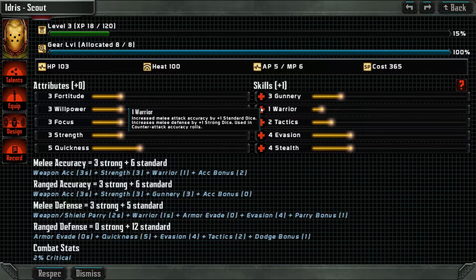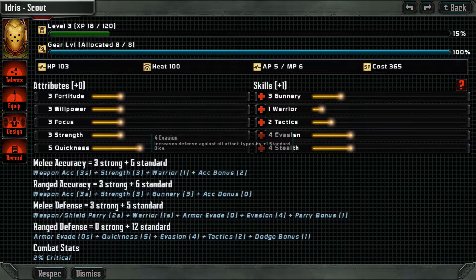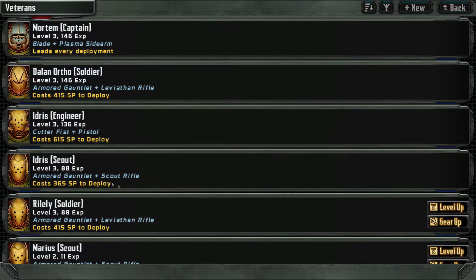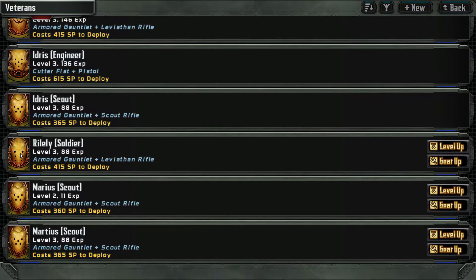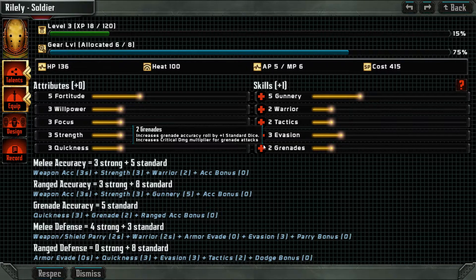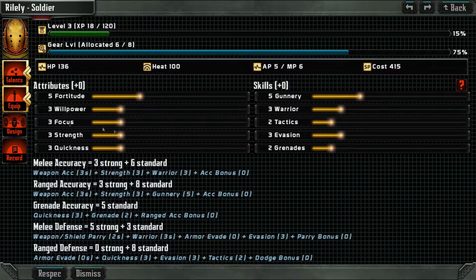Strength. He buffed just a little bit there. Riley, you are a new guy. We can do two each here. So we're going to give one Focus, a little bit more hit points, Gunnery, and Warrior.